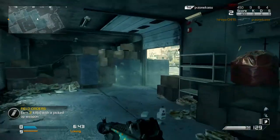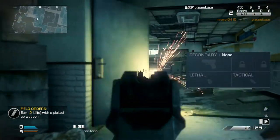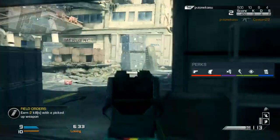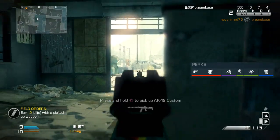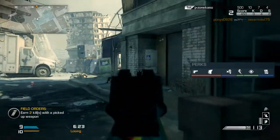We don't have any secondary, lethal, or tactical so we can get as many perks as possible. For perks we have Ready Up, so we can bring our gun up faster after sprinting. Since we're going to be sprinting a lot and need to be ready for every single gunfight, Ready Up is essential.